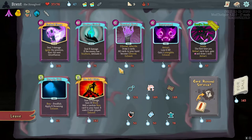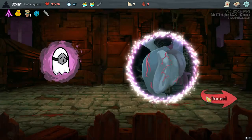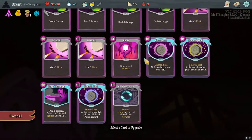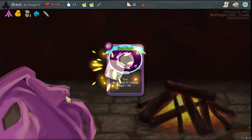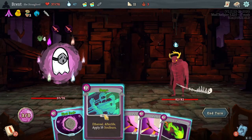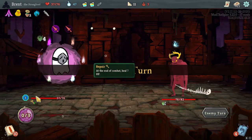Nothing too exciting here - can't afford anything, we only have 47. Calipers kind of sucks to lose but alas. I think I will go to rest here. Got some smithing in - I can't upgrade these right still. Oh, they do change - they become not ethereal. You used to not be able to upgrade a Seal. Honestly getting the First Seal upgraded sounds pretty nice - just so you're always guaranteed the first Seal heal. That's pretty good.